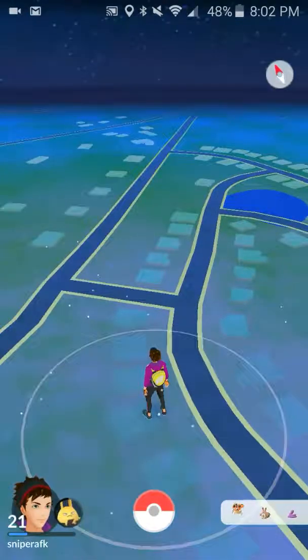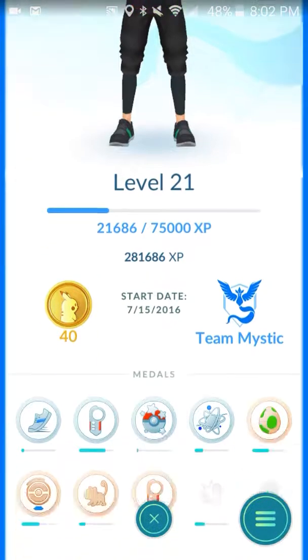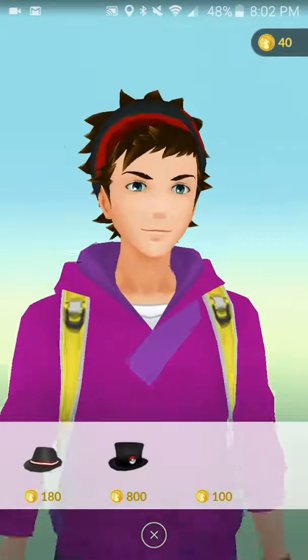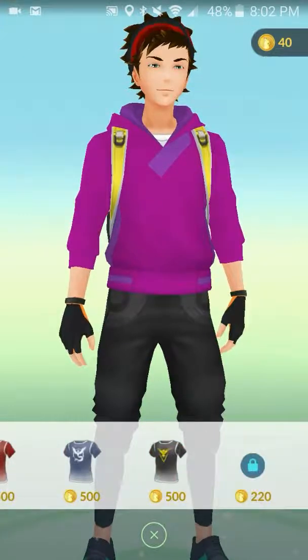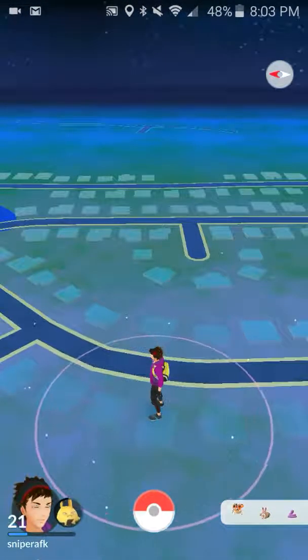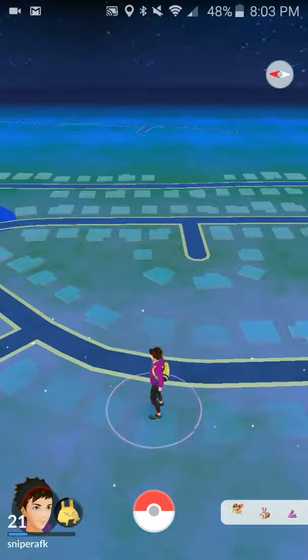Another small cosmetic update is the style section. There are a few options — you can have paid options if you have coins, and some freebies. You can unlock some tops; this one might be locked. That's pretty much it for this update. I might do daily updates — if I get anything new tomorrow, which I most likely will, I'll update y'all on that. It's kind of a long video.